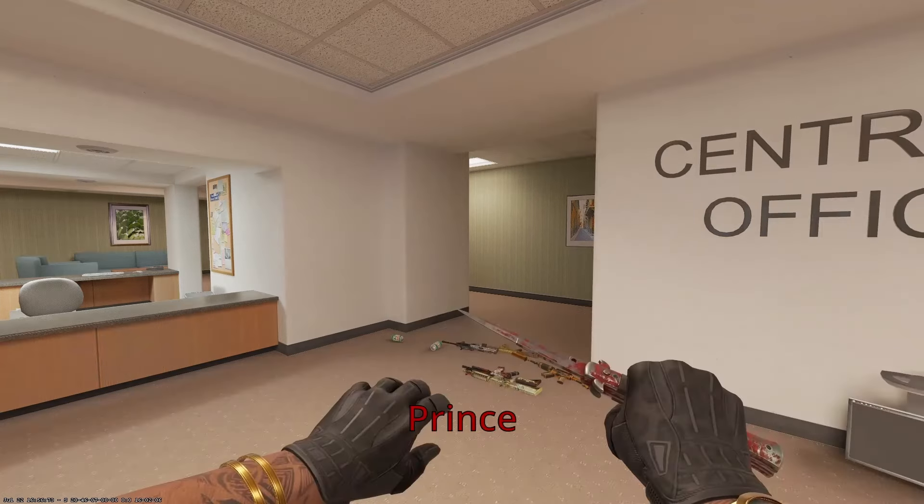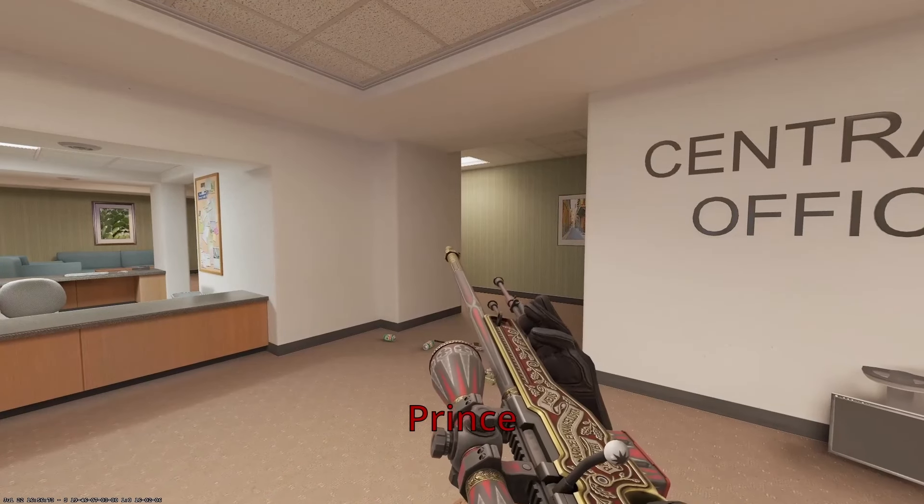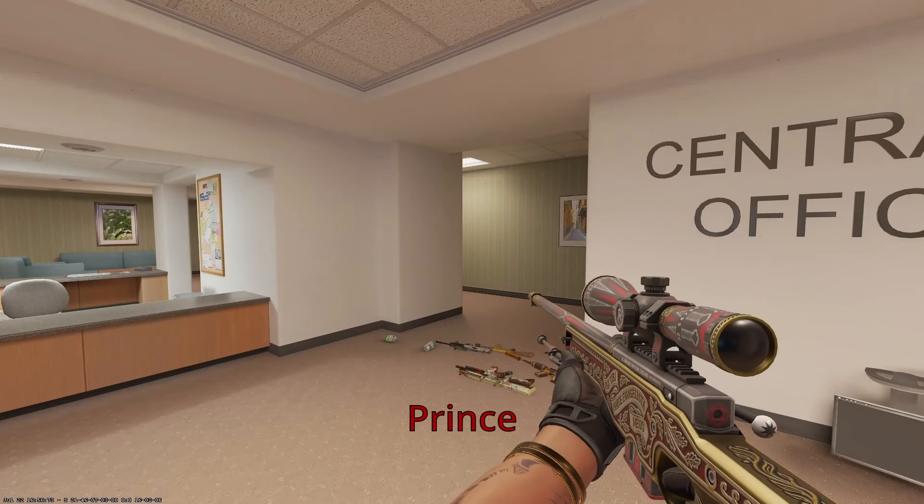Last but not least, the AWP. We have The Prince on this thing. I love the beautiful gold and red engravings all over the gun — colors alone, this thing is on theme. We also have some Latin written across the center of the weapon, and Latin comes from the Italian region of Europe — Italian mobsters, Romans. Maybe the boss has this as a memorial to his heritage and his people. I definitely get ancient Italy vibes from this weapon. It's a beautiful AWP; it really has grown on me. I used to be a Prince hater — I still think the Gungnir is better, but the AWP Prince is definitely a high tier AWP.